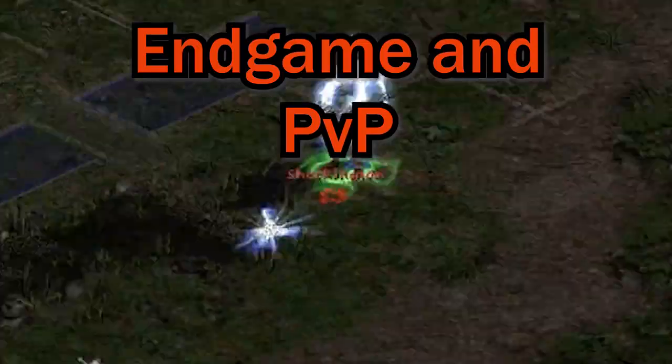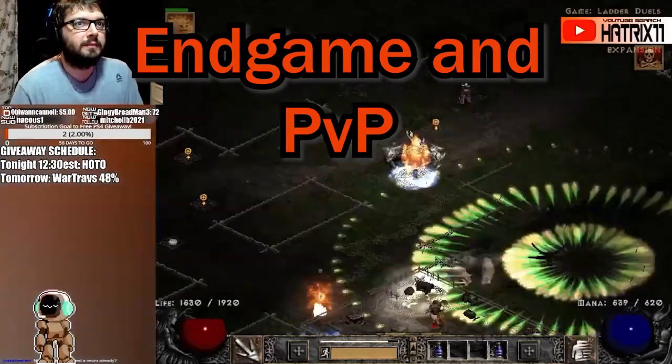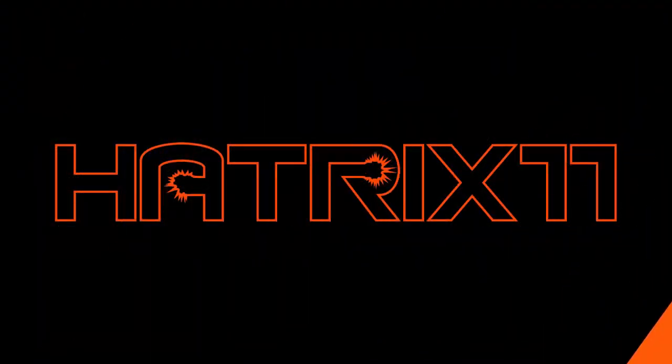What's going on YouTube, today we are bringing you a 100 Countess run video. We're going to go over the drops and what we found. We're running a very basic build just to make it quick — full Tal set, War Travs, about 243 magic find, 115 faster cast rate, a sorc torch, but no fire grand charms or Anni, just keeping it very basic to make this a build that everybody can use.